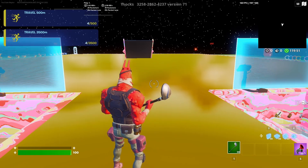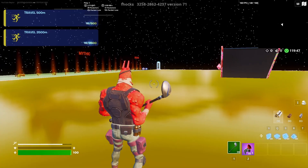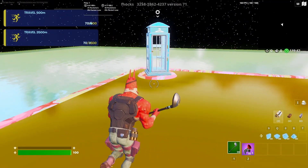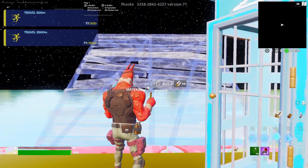For the first glitch, you want to find the changing booth — it's going to be over in this corner. You can use your grappler to get over there, so I'm going to grapple all the way over to it. Then you want to go to the left of the booth and place two stairs.